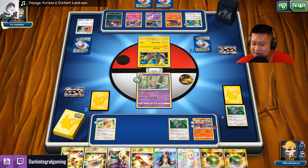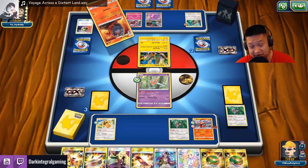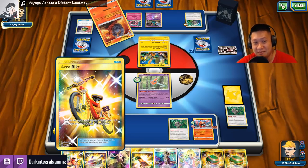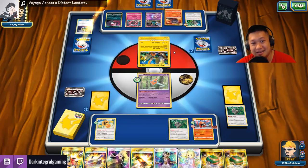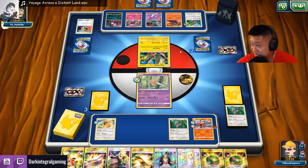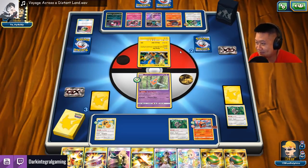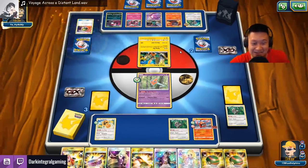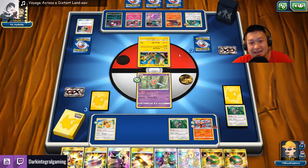We're gonna Guzma this and we may be forced to do some deck thinning here. I'll pull Guzma the Palpad when I need to. We're actually close on prize cards. He shuffled after the Ultra Ball — messed it up. You saw that! I didn't see that because I wasn't paying attention. Thank you. Now this might be a DCE so he can get value off Lele and stuff.